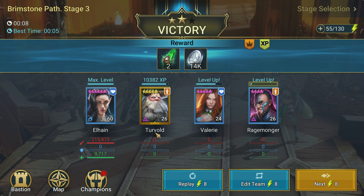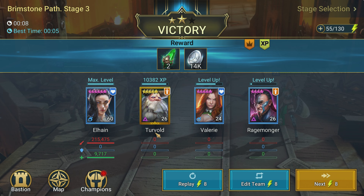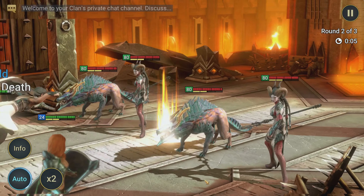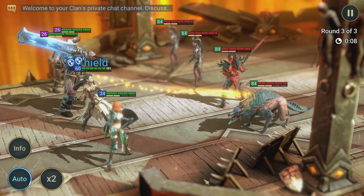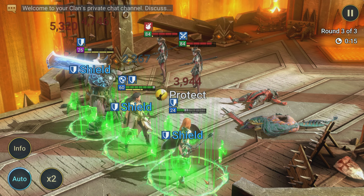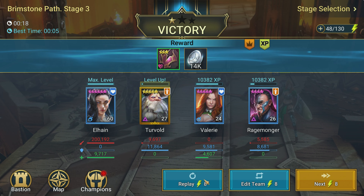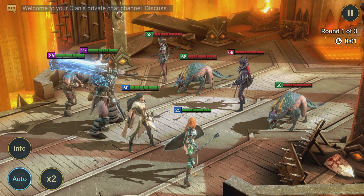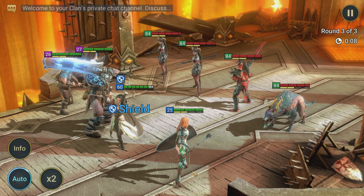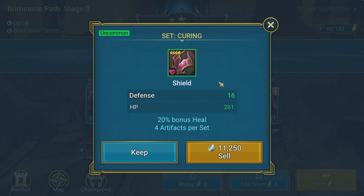Another eight-second run. My starting champion from day one on this account, which is two-plus years old — I could have just used her, I didn't need to build Saurus. Looking at her gear, nothing too crazy, nothing special. She's even still got two five-star pieces. She's got some weird stats — like 140 accuracy, which Elaine doesn't even need. One run we got an 18-second run because she weak-hit somebody, but that's going to happen once in a while. We didn't have to spend all the silver, gear, masteries, and resources building Saurus — right back to eight seconds.